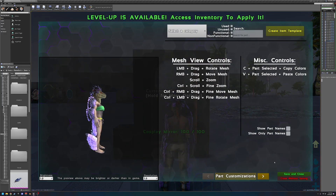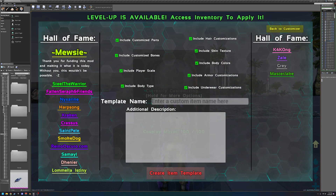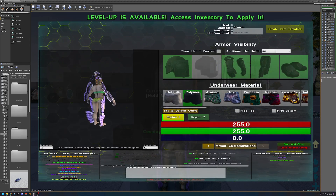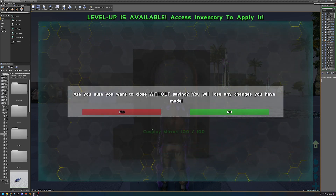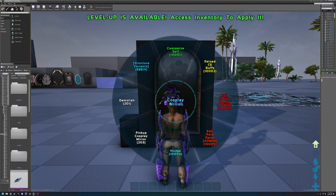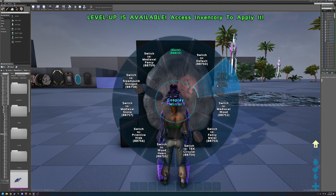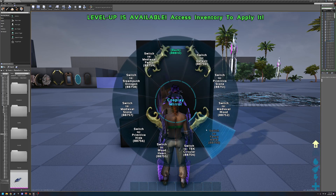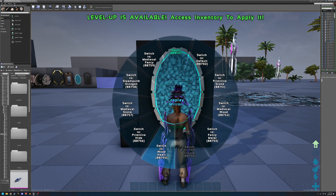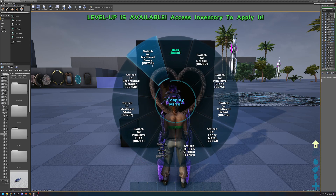I think we covered everything in the customization menu. Now we're going to move on to the mirror. When you place down a mirror, one thing to keep in mind is the structure variants. There are many structure variants you can choose from if you don't like the original, so just play around with them and find one you like.